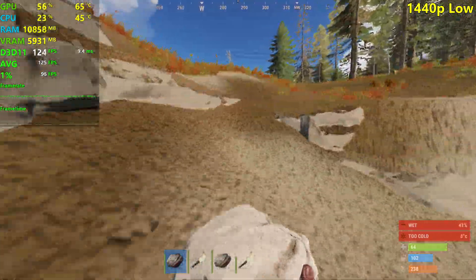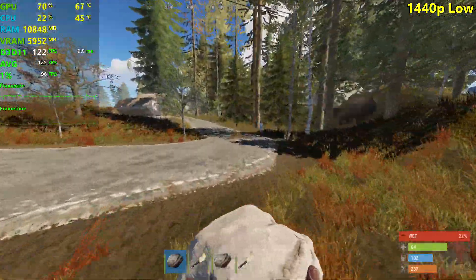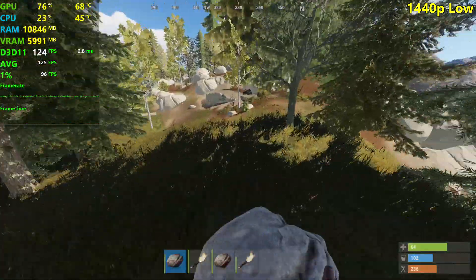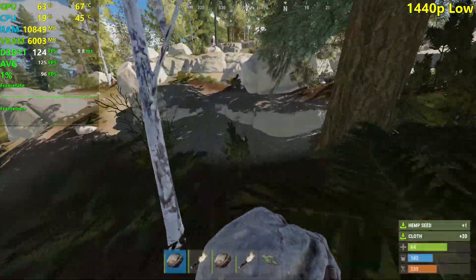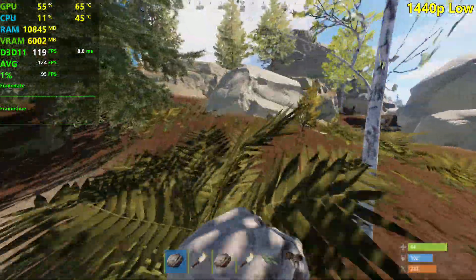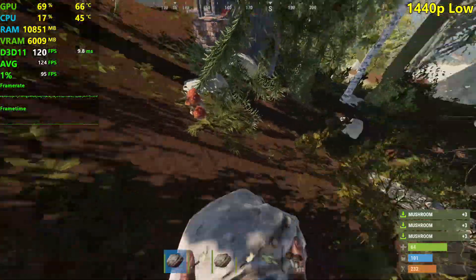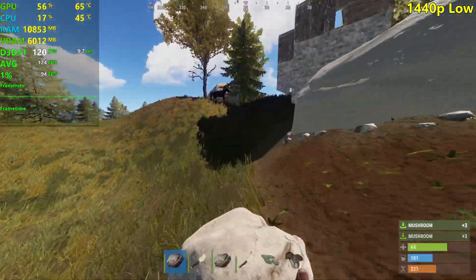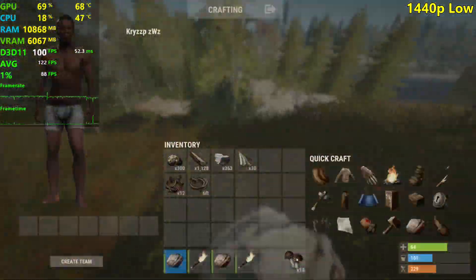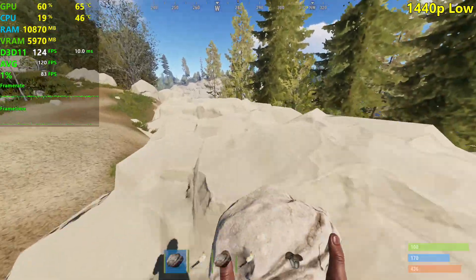If you are looking for a decent high-FPS experience in a game like this, I suggest using these settings and maybe messing around with the view distance setting as well. The shader setting also makes things look a lot prettier. I can't really test every single combination of settings, so we're just doing low and ultra. I would have no problems playing like this — the graphics don't look too bad.